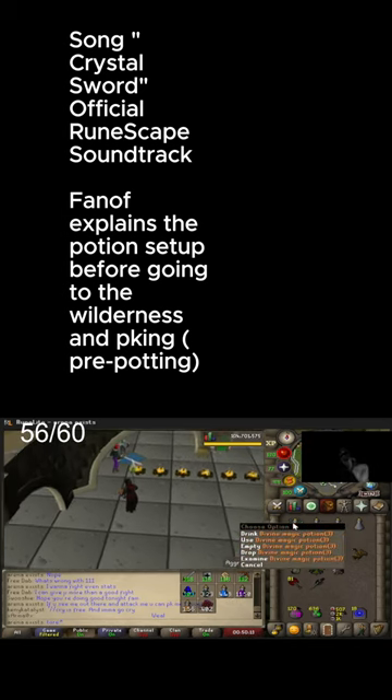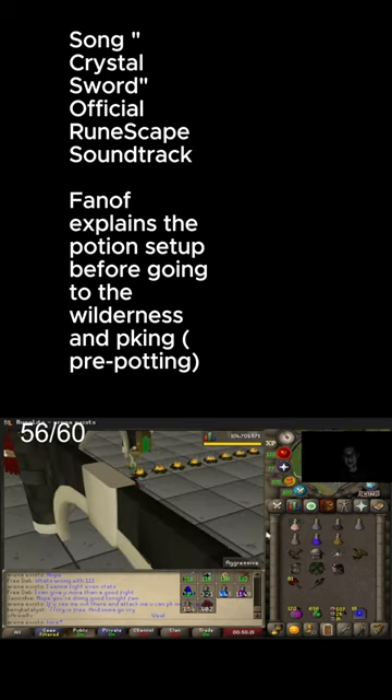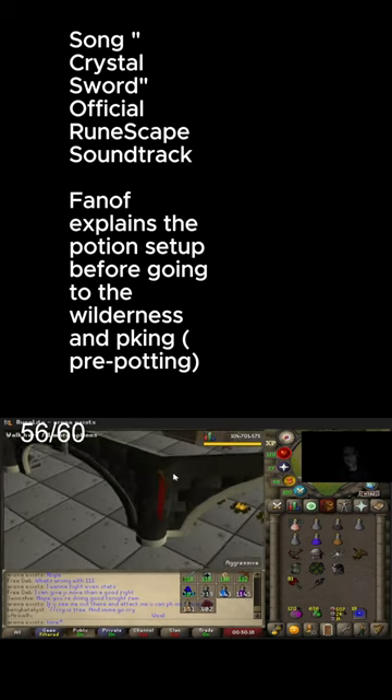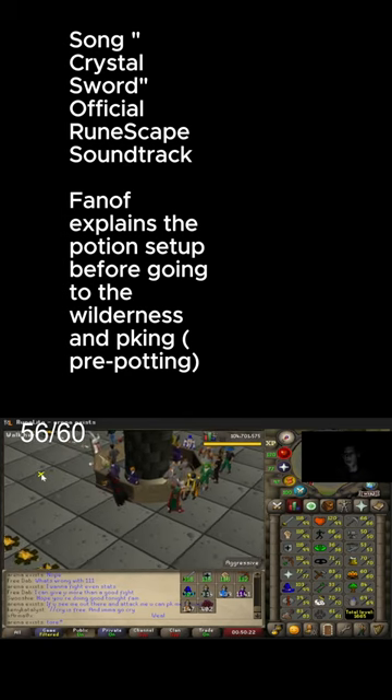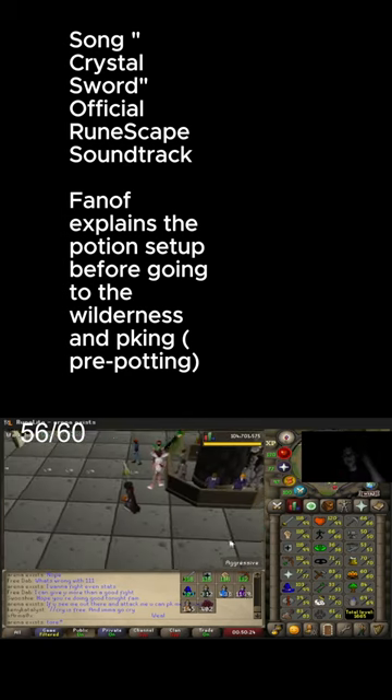Currently I don't want to bring the Ancient Brew instead of the Divine Potion, because it drains your stats. It's just a lot of extra for like one or two magic levels more. That's my setup before going out to PK.